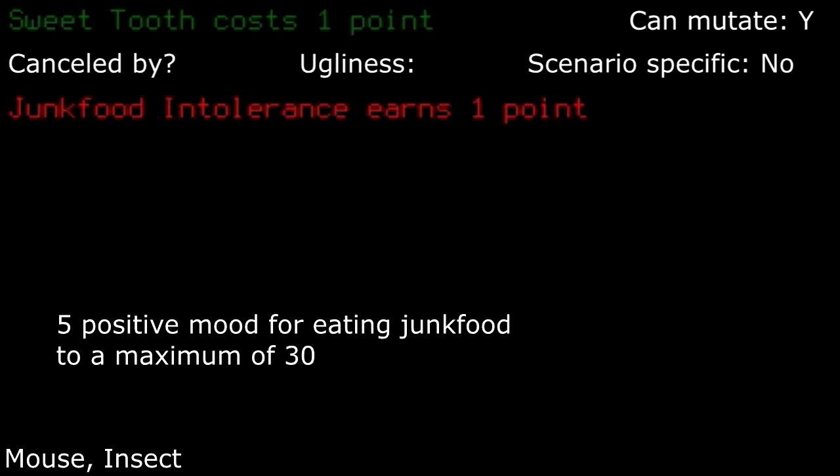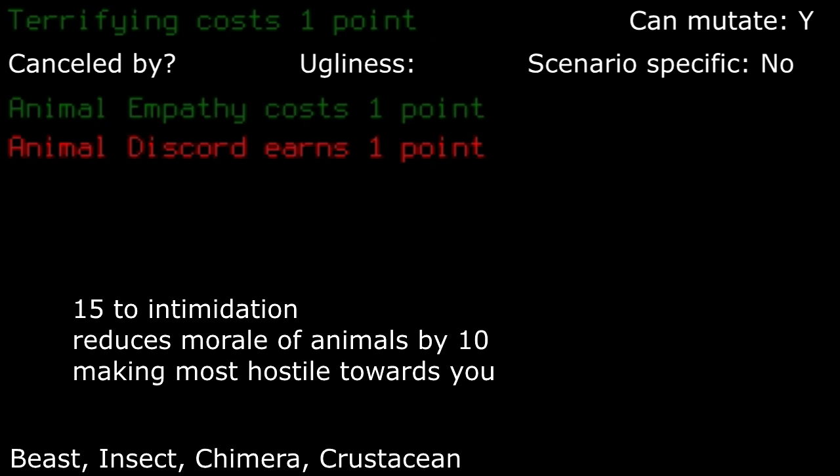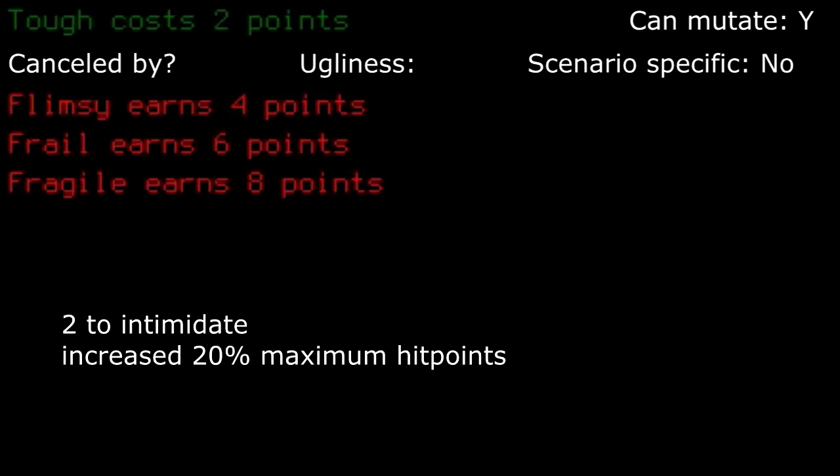Sweet tooth: with how long junk food generally takes to spoil, I would be tempted to take this for a bit of extra mood. Just keep in mind all that stuff generally isn't healthy on your body in the long run. Terrifying: this pretty much gives you animal discord, which is typically a good thing, as you'll want to kill lots of animals to stockpile food anyways. But if you want to avoid that, then I'd pass this up. Also gives a small NPC interaction modifier. Tough: with a slight NPC interaction modifier and extra hit points, this is usually good in general, as you can just take more of a beating before needing to sleep it off. I find myself taking this pretty frequently.